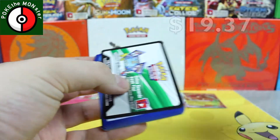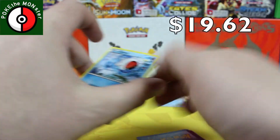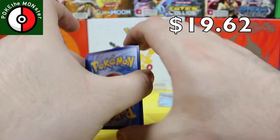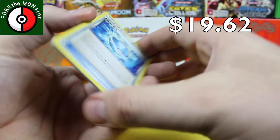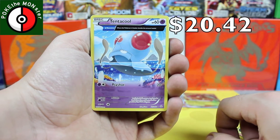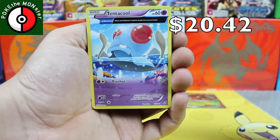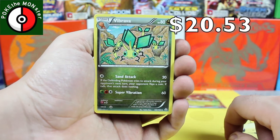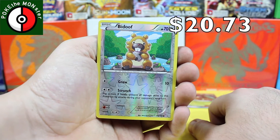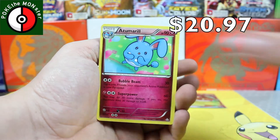Next pack is going to be a Primal Clash. First card in is a Dive Ball — very nice. Then we've got a Tentacool — haven't seen one in a really long time, very cool looking card. Then a Vibrava, a Bidoof reverse holographic, and our rare card is an Azumarill non-holo.